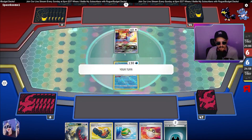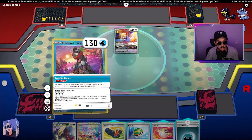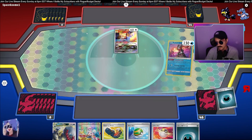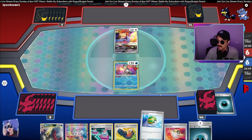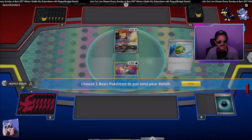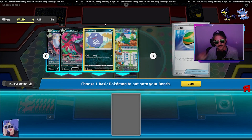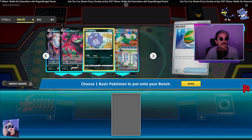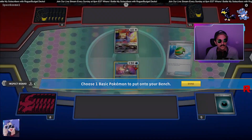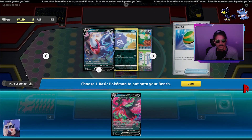Got a pretty weird start with just the Greninja in the front, but we might be able to draw into something. Two concealed cards, draw two. Not great, but we got a Nest Ball. We'll go ahead and take — we want Squawkabilly. How many Ultra Balls do we have? Don't really want Squawkabilly. I think I'd rather get a Darkrai and a Moltres. I think that's the way to go.